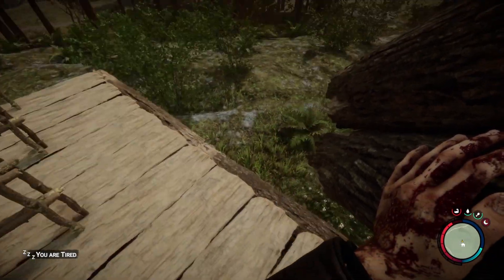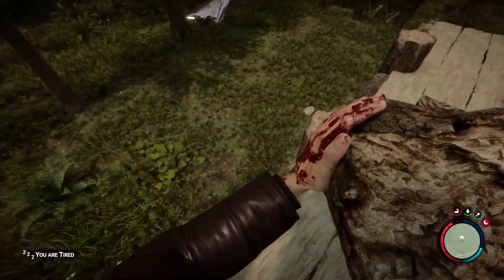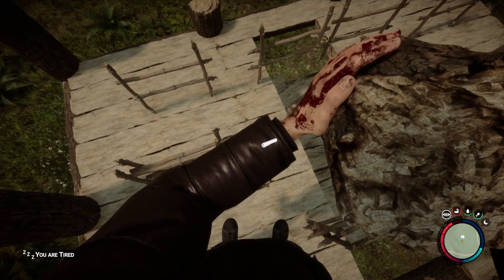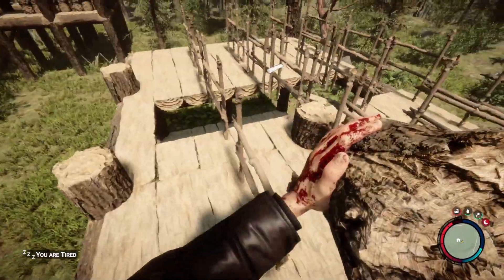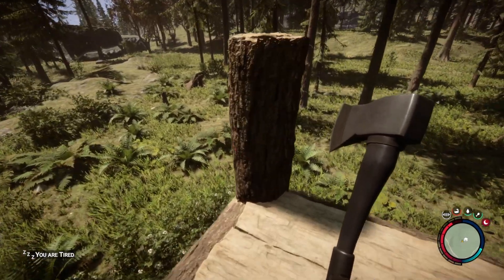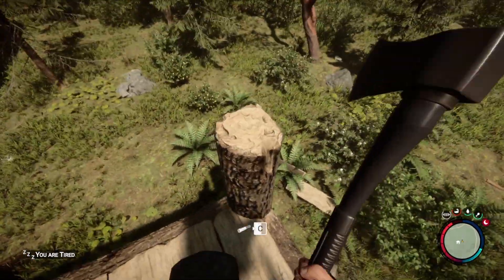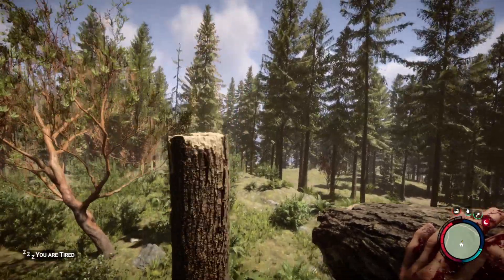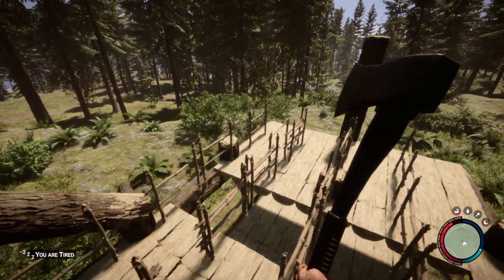Once you've placed down your six log holders, we're going to grab some more logs. At this point I'm going to cut these logs into single quarter pieces and we're going to make sure that we place them in the snapping points. You may need to duck to place them down, but we want them on all of the spots available in the center of the build. This is because we're about to do a ramp from each of the ends into here so that any logs that fall into this section will fall into the log holders. Then on the outer section we're going to place down large logs, and these outer logs should also have the log beams going down into them.